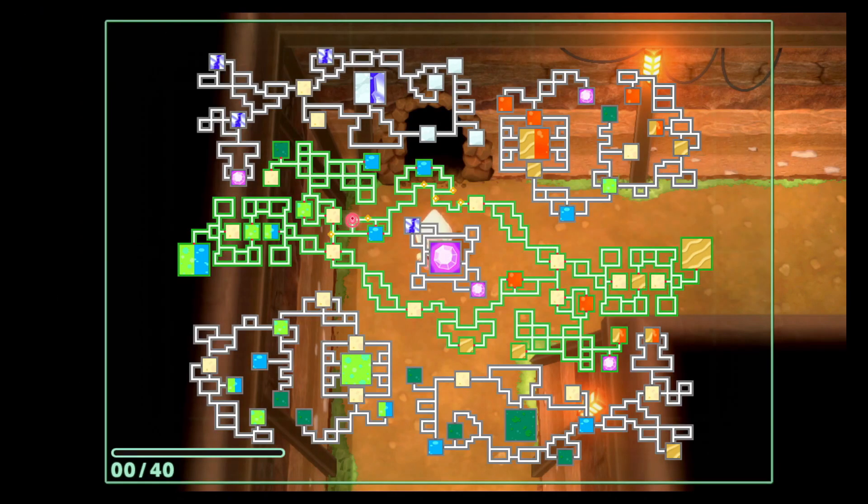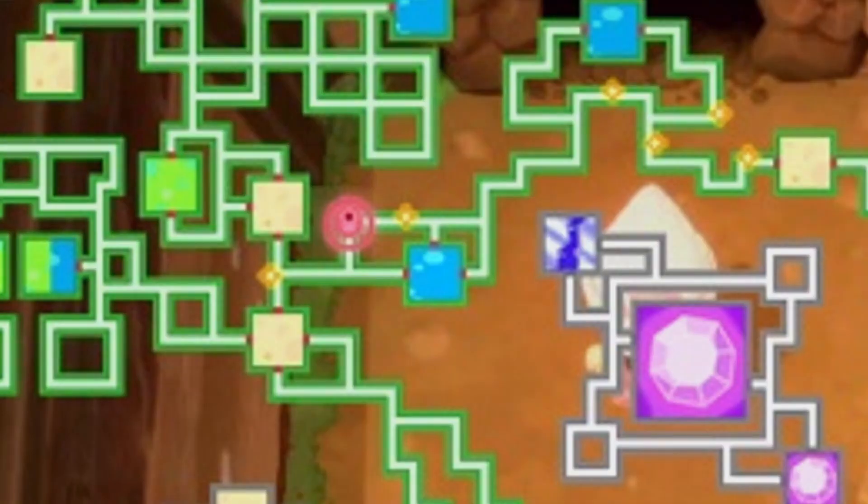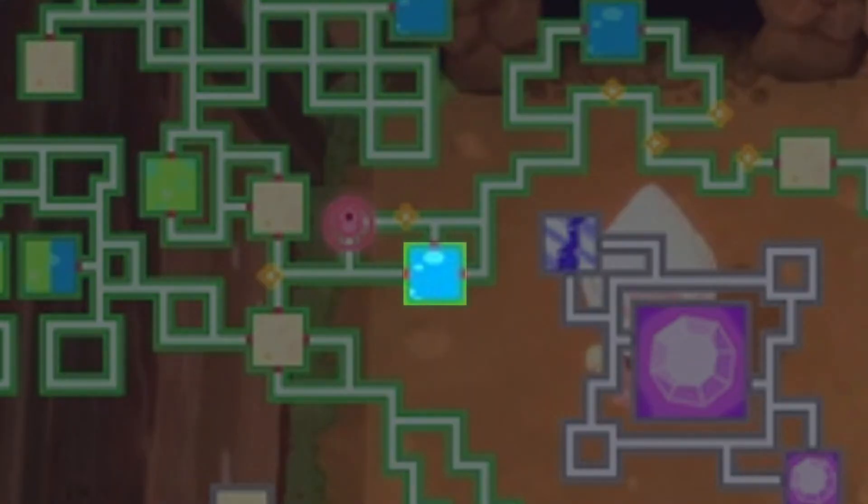Opening up the map here, you can see where Mudkip is located in any one of the highlighted areas. I suggest flying to Eterna City because there is one right nearby.